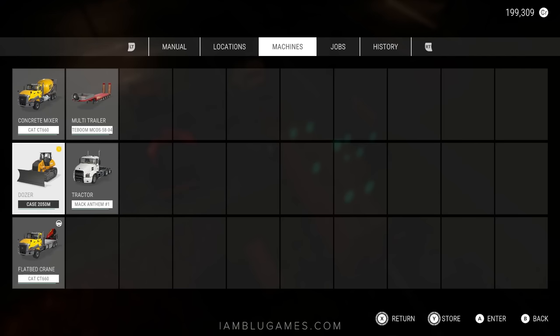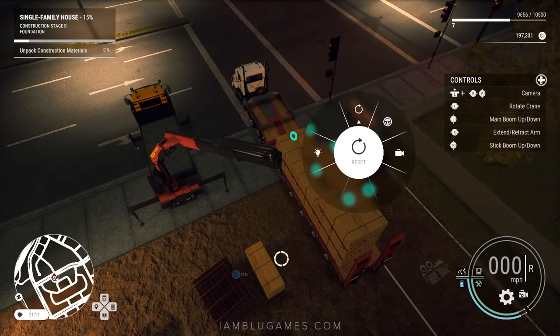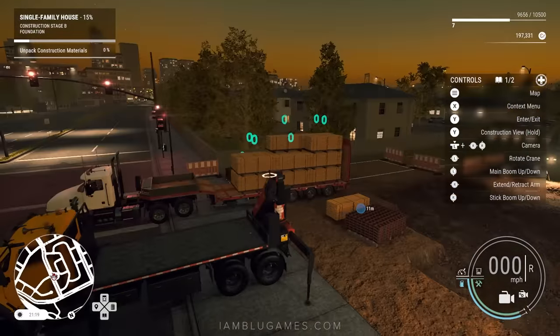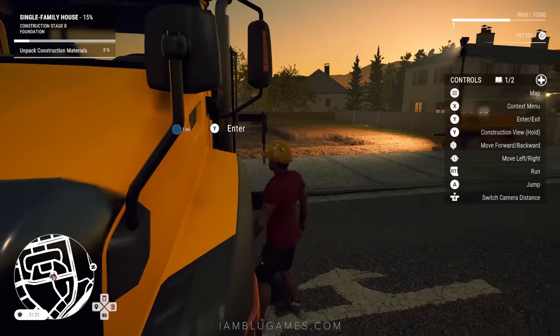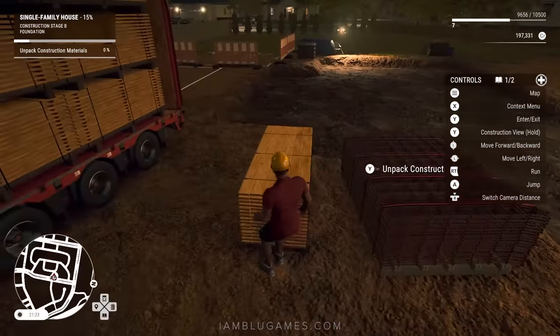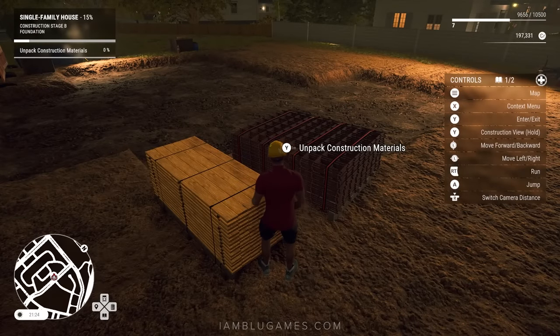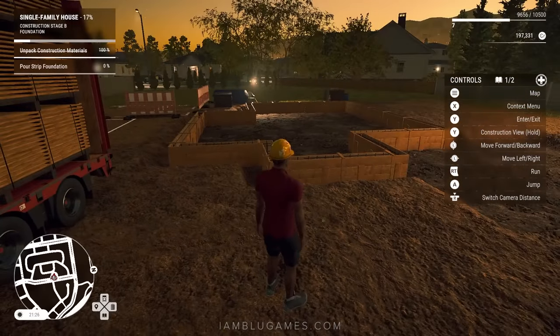The sun is setting, so let's return that dozer before we get charged for another day. Hit return and it's sent back to the shop — that easy. We'll get out of the truck and unpack the supplies for the next stage. Unpack — do a little dance — and there we go.